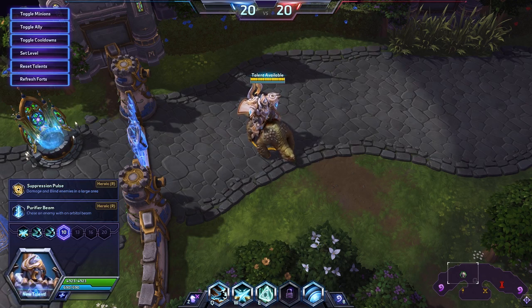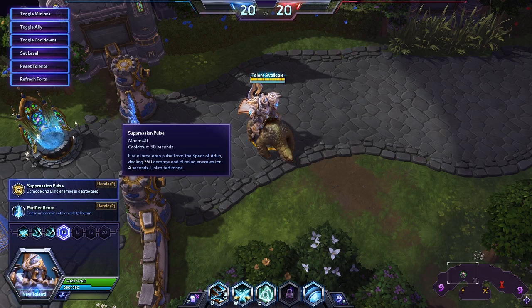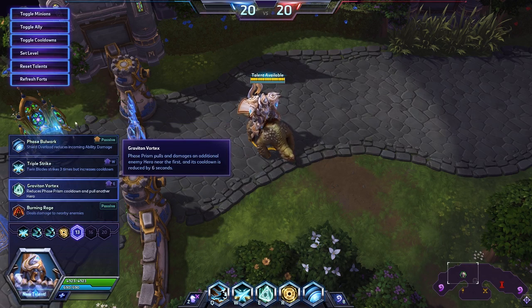Just in case any of you were wondering why I didn't take some more overtly defensive talents up to this point. For his ultimate, this is a bit of a grab bag. I am still a huge fan of Purifier Beam, and it works out quite well. In a world full of Tracers, Raynors, Valas, and things that like to get in and hit you, Suppression Pulse can be very effective as well. Both of them are very good choices. For the purposes of this video, we're going to take Suppression Pulse.